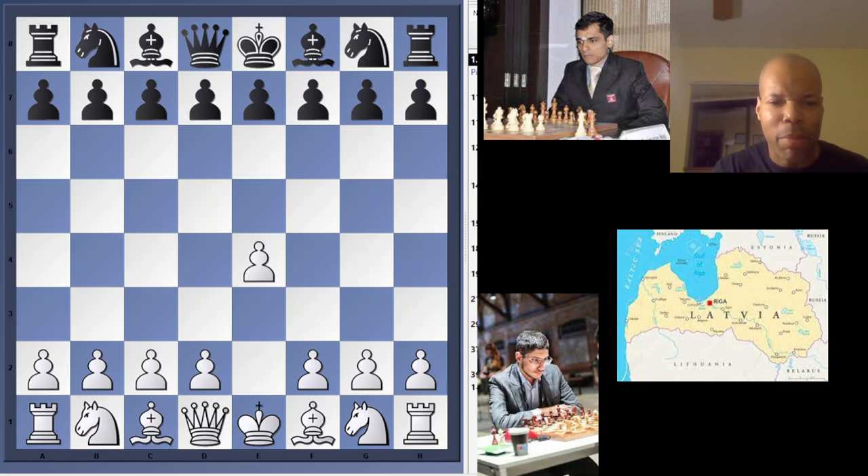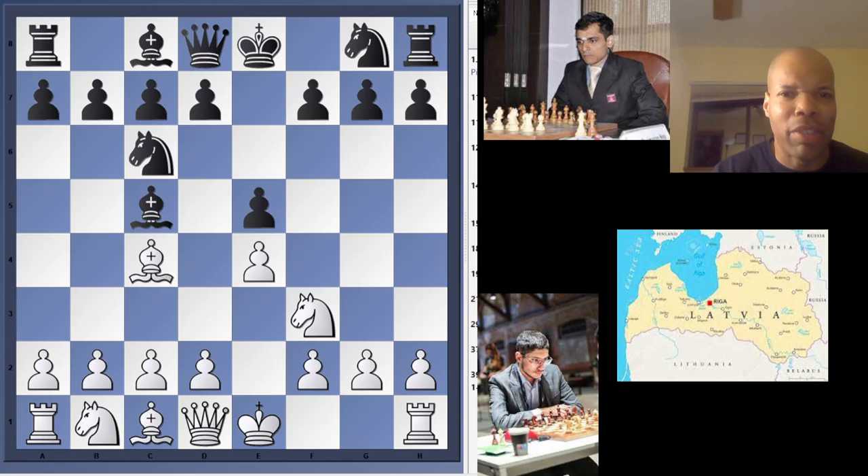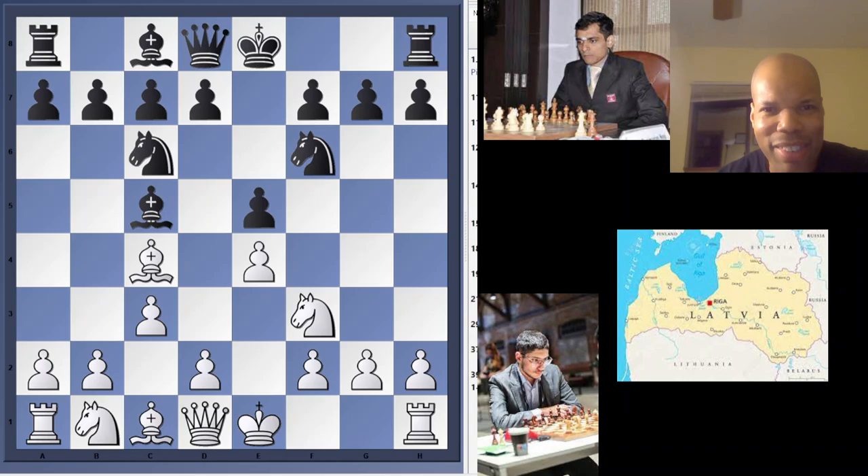The game started with E4 from Firouzja with the white pieces. Krishnan Sasikiran with the black pieces played E5, Knight F3, Knight C6. Are we going to have a Ruy Lopez? No, we're not — no Berlin Walls, no Marshall attacks, no Anti-Marshalls. We are going to the 1800s, Paul Morphy's favorite opening: Gioco Piano. Bishop C5. Are we going to see an Evans Gambit? No, we're not — there's too much theory, too much computer analysis for the Evans Gambit nowadays, at least at that level.